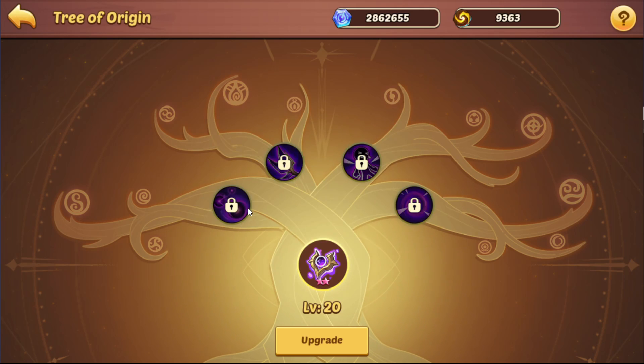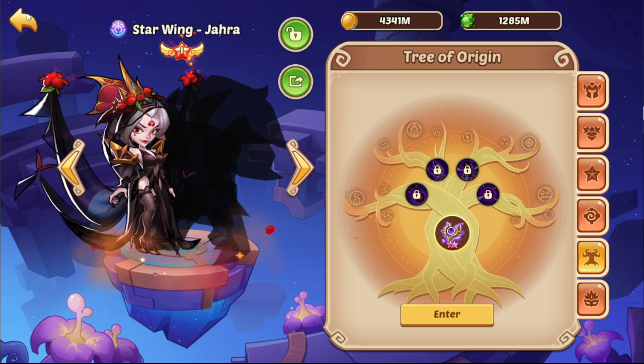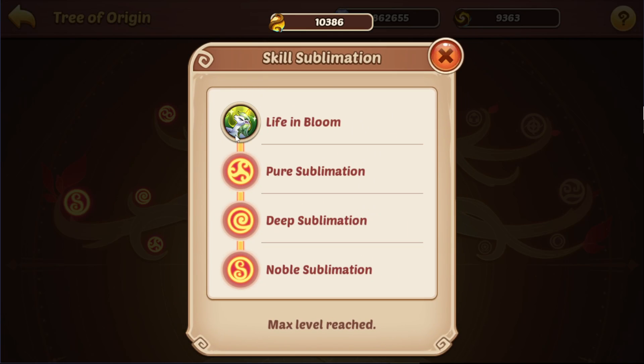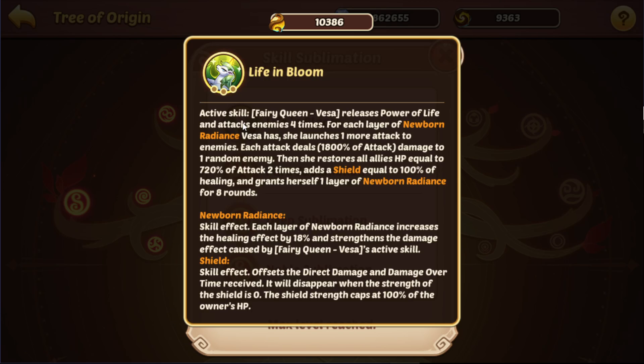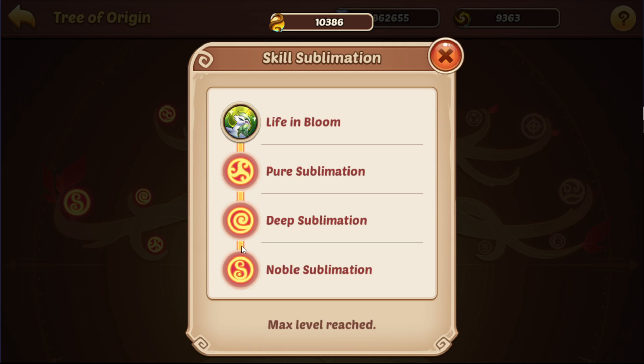The other skills are unlocked in order — level 60, 80, and then 100 where we unlock the last skill. Looking at my Vesa, we can see some progression. I've unlocked everything in this skill sublimation. You first have to unlock the main skill itself, then unlock the little fruits in a specific order. Every unlock, starting with the main skill, costs 45,000 of a resource called Essence Sublimation. The Essence Sublimation has four kinds, one for each skill. To unlock all four nodes in a branch, you would need 180,000 of it.